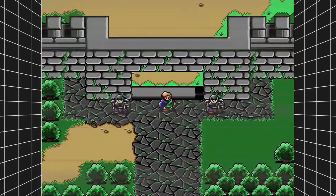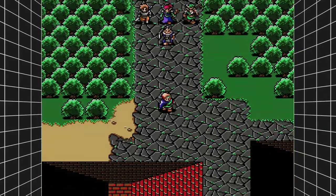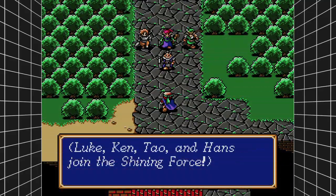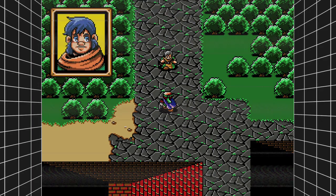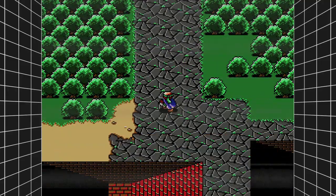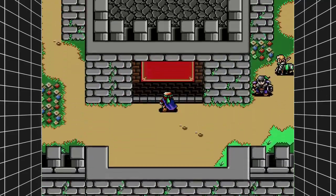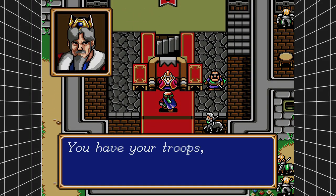Once he's done talking, head down towards the gate. You should be stopped by a bunch of guys who want to volunteer to fight with you, and the dude from earlier is also going to join your army. You should have about five guys or so. Once you have your squad together, head back to the king, let him know you have an army, and ask him to open up the front gates. Talk to the king, and once you get the okay to leave, head back down and out towards the gate.